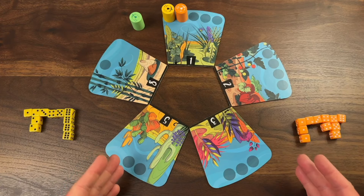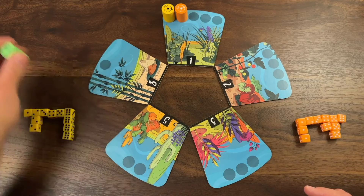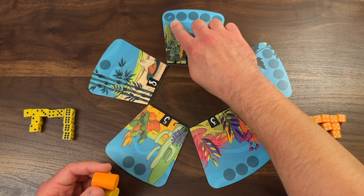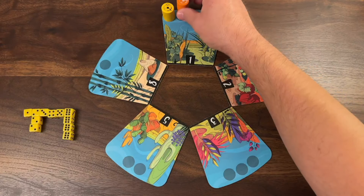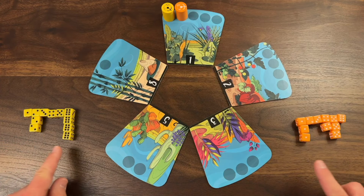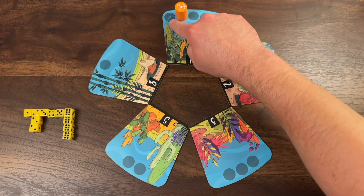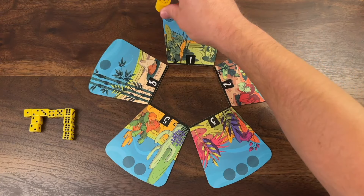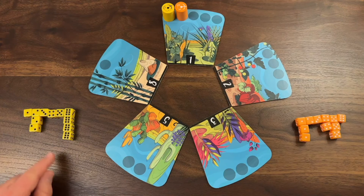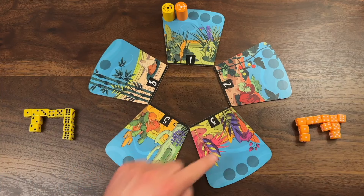Here we have Dandelions set up for a two-player game. There is a green token and a set of green dice, but for a two-player game those are just put back in the box. You choose one player to go first and that player places their token on the starting space, and then whoever is going second places their piece down on the second space. At the beginning of the game each player rolls their dice and then organizes them by number. That's the only rolling you're going to do during the game unless you land on the starting space, which allows you to re-roll any dice you have yet to place. Yellow is going to go first. On your turn you pick one of your dice, move a number of spaces equal to the number you choose, and then place that die on the garden you land on.